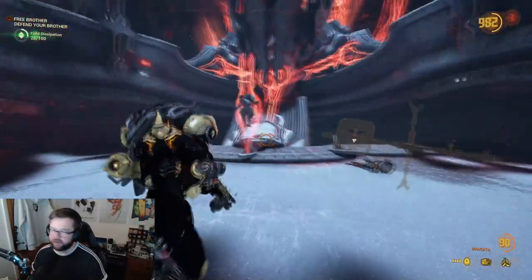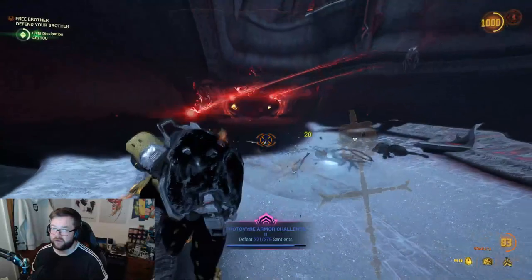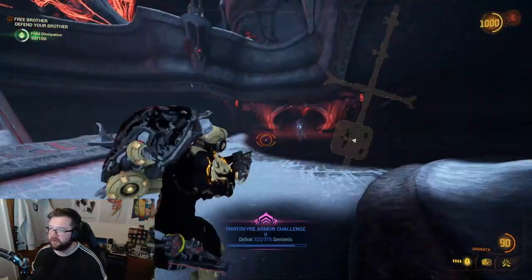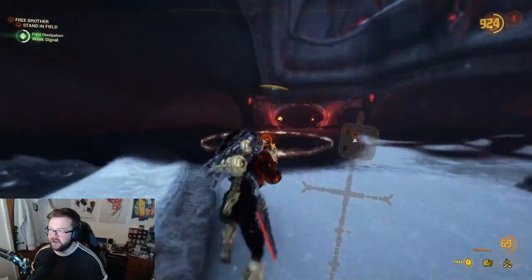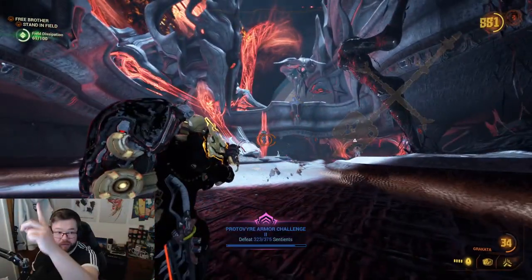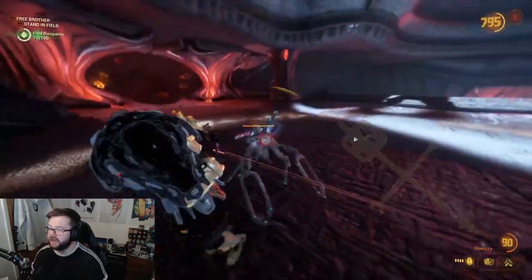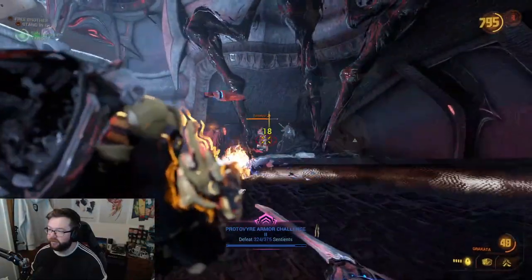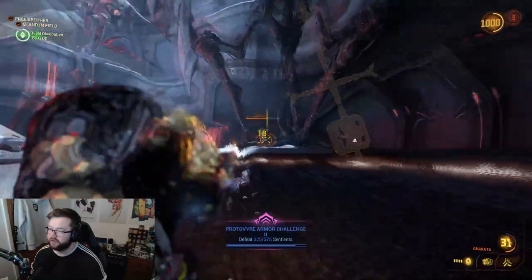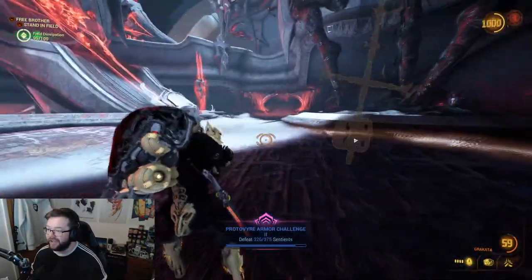Whenever you're just rescuing your brothers, you should know how to do this if you've done the Veilbreaker quest. Just basically activate it, kill some enemies nearby — you don't have to kill them, it's optional. If you can just survive and ignore them, feel free to do that. What's going to happen in a moment is it's going to give me a zone to stand in. I'm going to stand in this zone, stay in the zone, and that's slowly going to tick the field disruption up. That's going to reach 100 and then I'm going to be able to go and free our brother. Pretty straightforward.